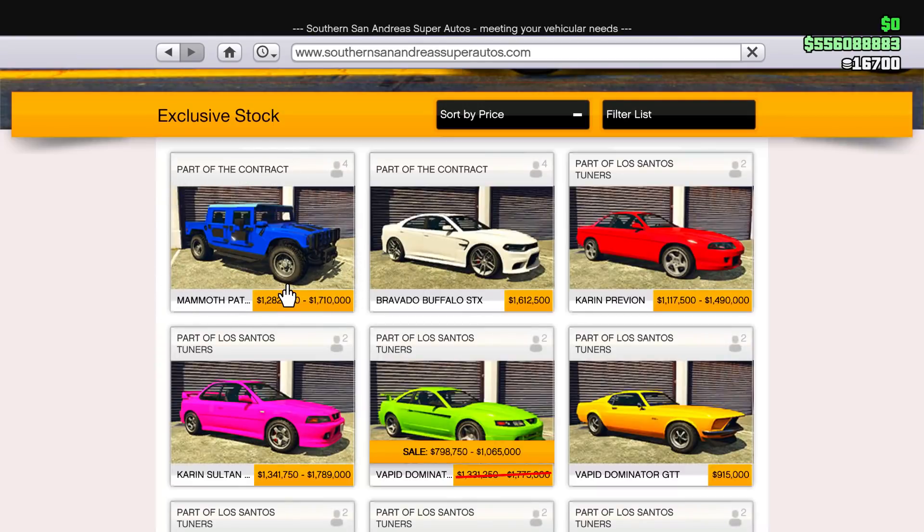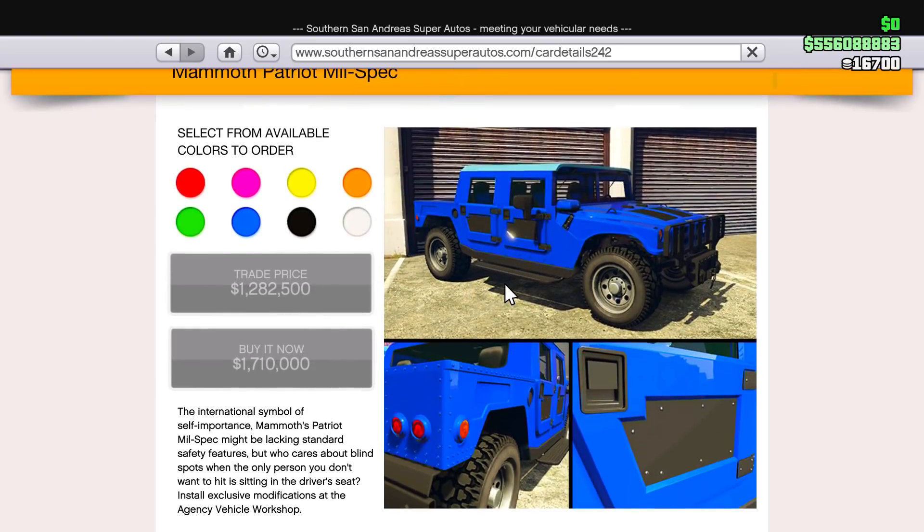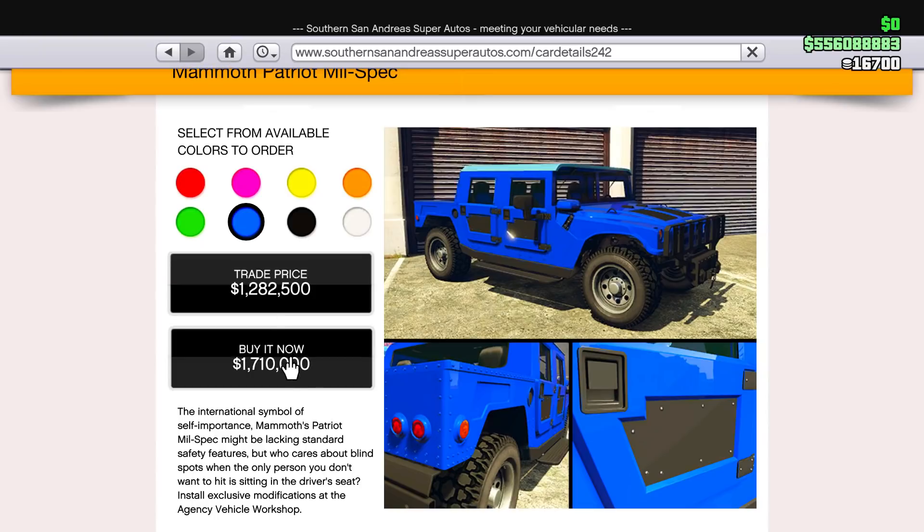Heading over to Southern San Andreas, we have a brand new vehicle in the game — the Mammoth Patriot Mil Spec. It's going to cost 1.7 million dollars to buy now, or the trade price is 1.2 million dollars. This is the brand new car GTA 5 added today.